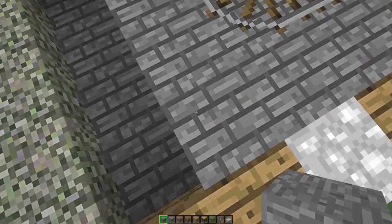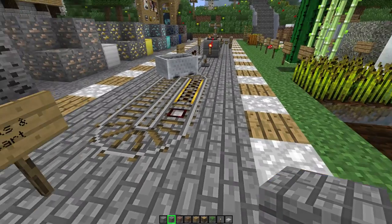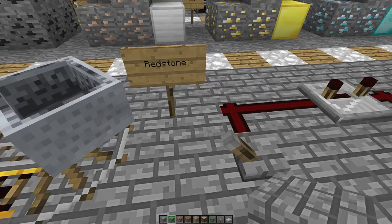Wooden planks, this is cobblestone, track. I have a water mod installed and I haven't updated the minecart yet.